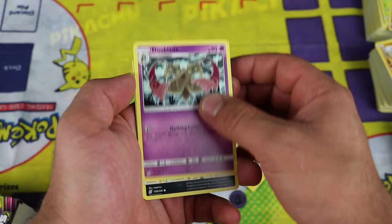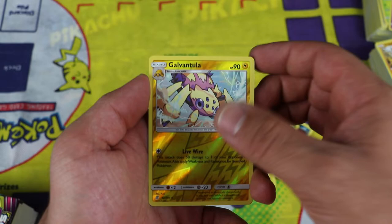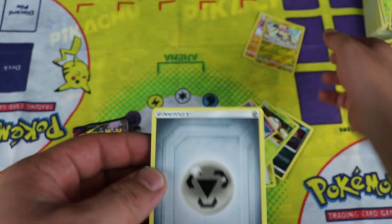Starting off with Magneton, Fiberell and Dublade — uncommons. Murkrow, Snowler, Dratini, Fungus, Hone Edge. Galvantula is the reverse holo — I believe I have it. We got a Meloetta for the regular rare.